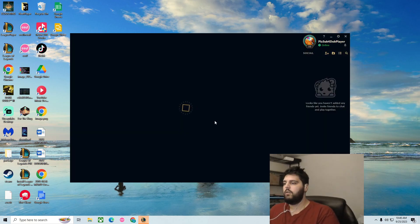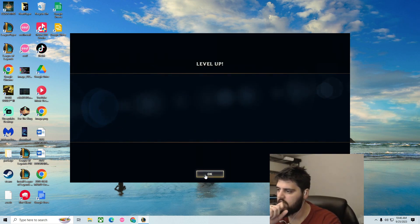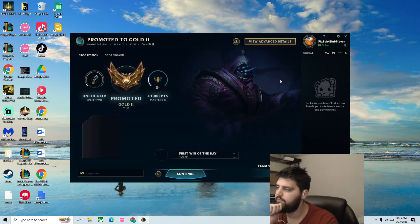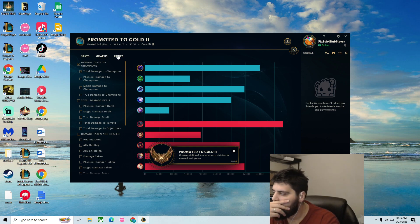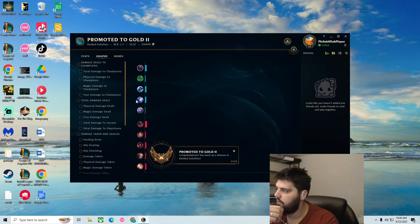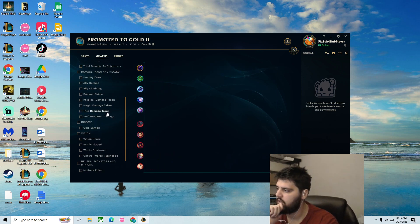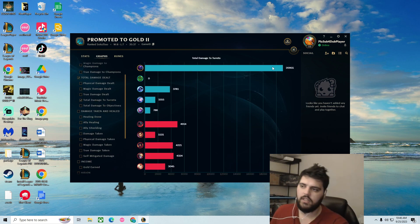We'll call it a Tiny Top Baus FFS hybrid. Let's see how much damage we did to turrets — no one gets an honor that game. That was really fun though. Oh, cool gold. Damage to turrets: 20,000 damage to turrets. Self-mitigated damage: 50,000. Damage taken: 50,000. Damage to turrets — that's all we cared about. That's actually insane.